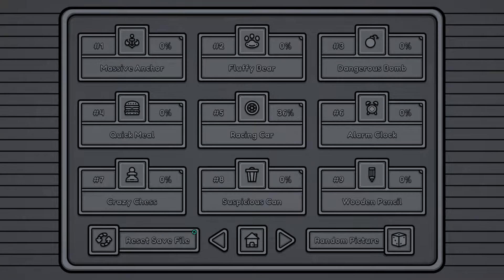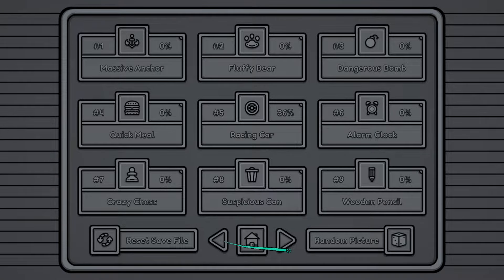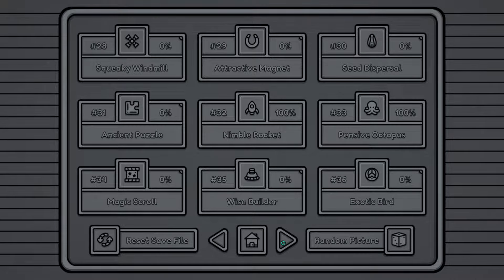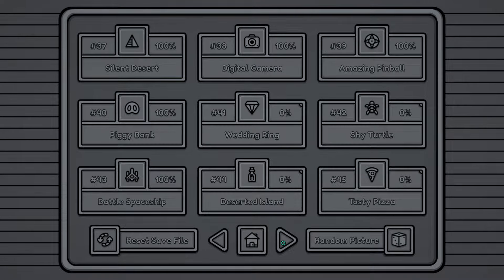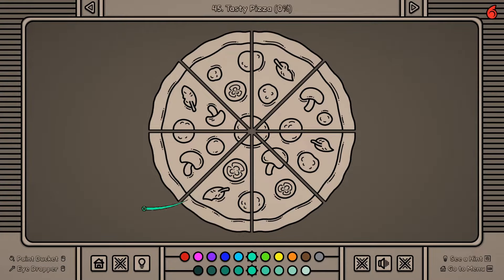We're gonna pick one that looks cool. I've already been screwing around with it for fun, but let's see - I would like to do something... battle spaceship? That does sound tasty. Pizza! Alright, how do we do this? Let's think here.